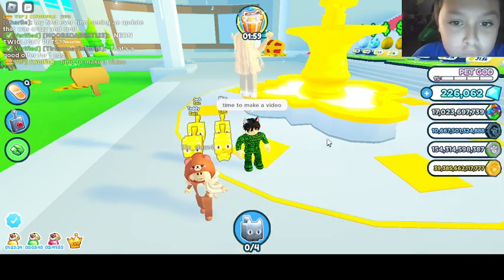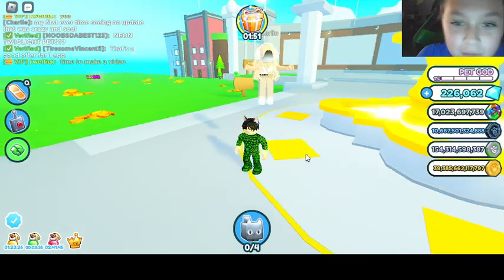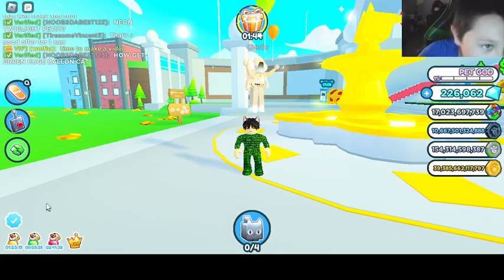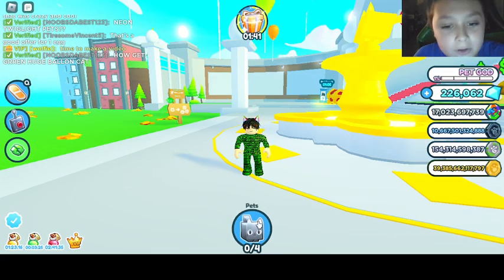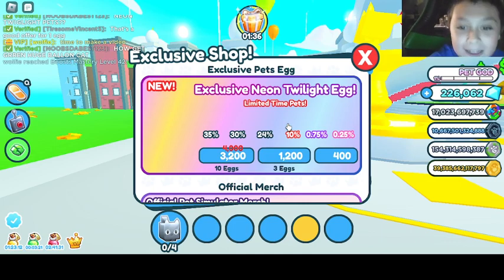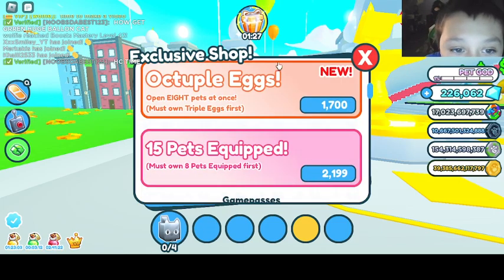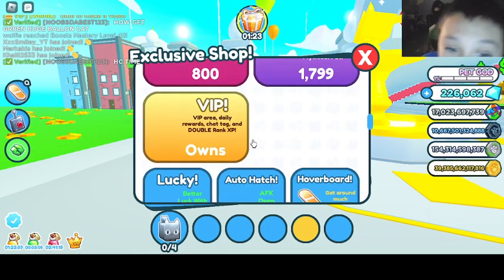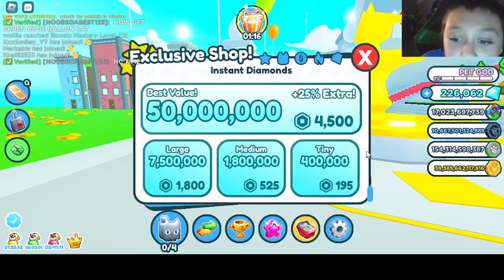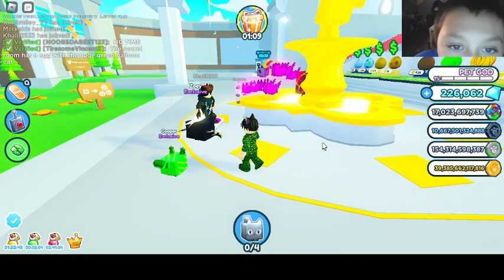Hey guys, welcome to a brand new video! There's a new update in Pet Simulator X. I already checked the list — there's a secret room and a new exclusive Neon Twilight Egg. You can also open 10 eggs at once now. There's also a green huge balloon, though I'm not sure where you get that. That's what's in the egg.